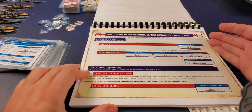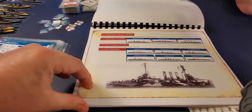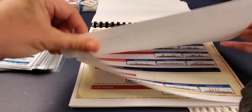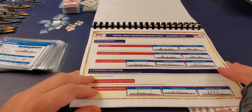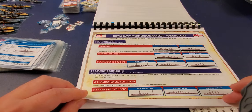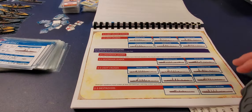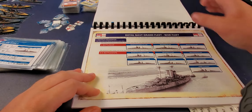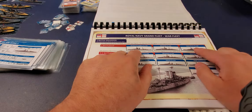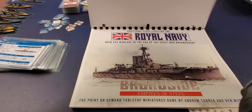They've settled on a 510-point limit for fleet construction. The points don't round off neatly, so you often end up at something like 510 rather than a clean number. You first choose a flagship — for a Battle Fleet, it must be one of five options: Queen Elizabeth, Revenge, Iron Duke, King George, or Orion. Working with a low point budget, choosing the cheapest flagship like the Orion leaves 305 points, which may only allow one or two additional battleships.